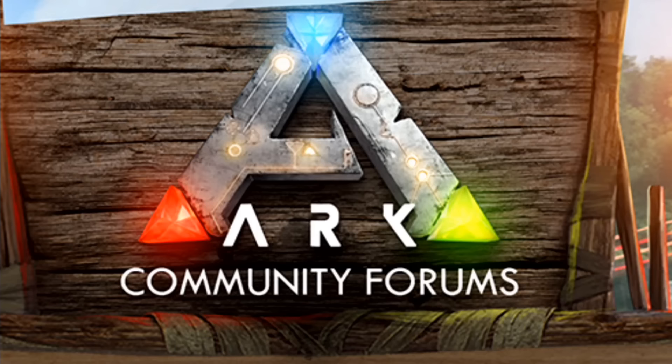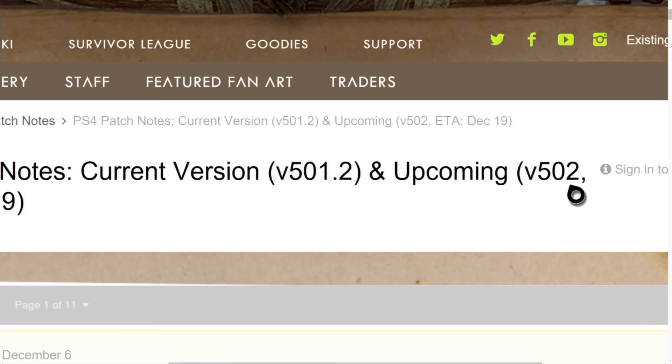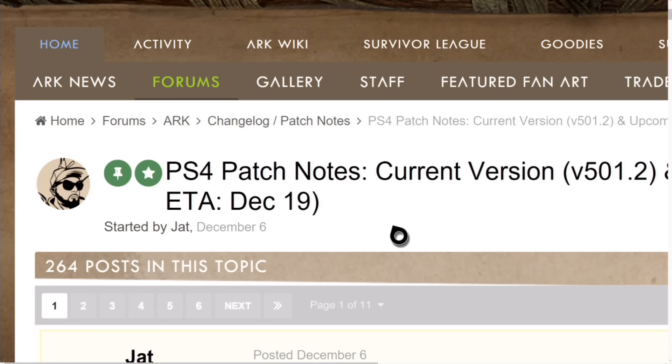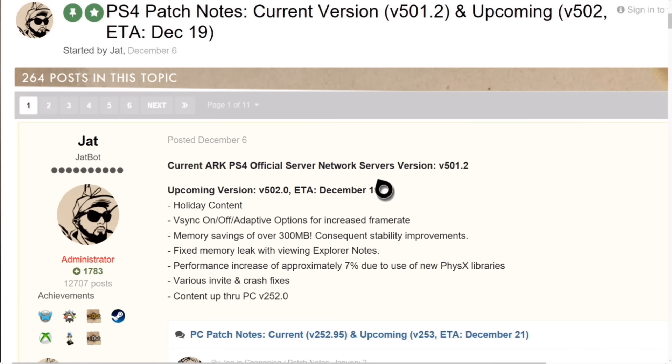What is going on guys, MortalT here, and today we have got patch notes for the PS4. Yes, PS4 users are getting an update, just in time for Christmas. The upcoming 502 update has an ETA of December the 19th, which is the same day Xbox are getting their update as well. It's going to be a big thing for Wildcard to roll out two updates on the same day to two different platforms.